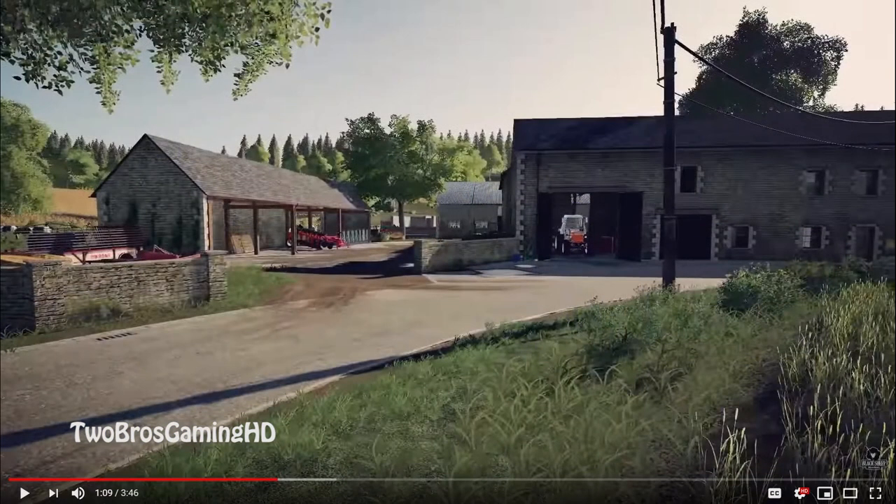Moving on to the next picture, which is basically just another picture of the farm. You can see the use of the Fiat 1000 with a plow. I don't know if that's the equipment you start out with, but I guess it is. Usually when I make these videos I'm guessing what we can see and what it's probably going to be like — it's pretty cool to guess these things.